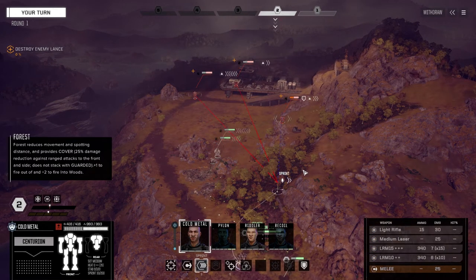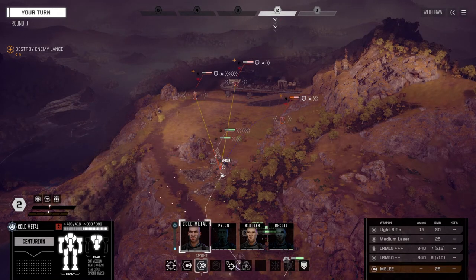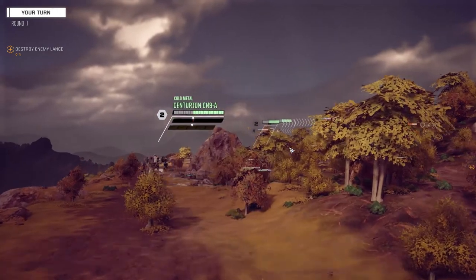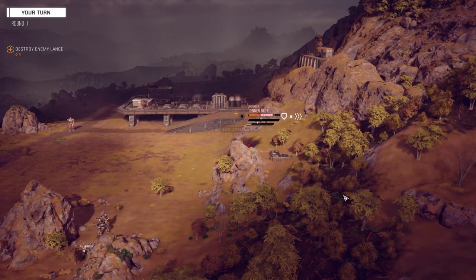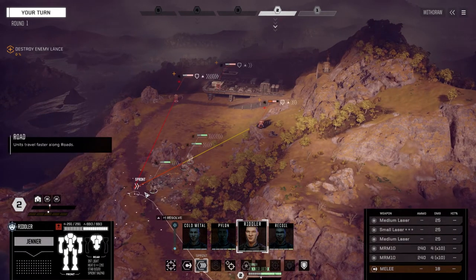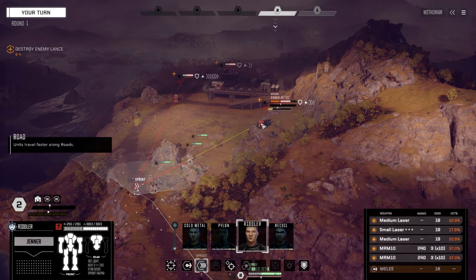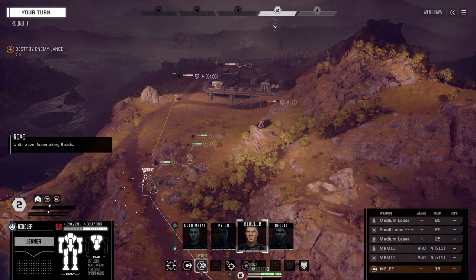Nice shot buddy. Let's get Cold Metal in first and we definitely have to be sprinting all the time if we can. We're going to fire everything on this guy - okay, looks like we're penetrating which is nice. Let's get Riddler up here. Can we get a direct line of sight on this guy? I don't think so - it's 37. Let's try and move where we're not going to be spotted by other people if we can.